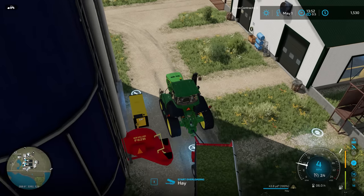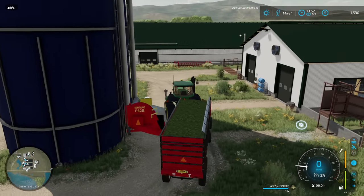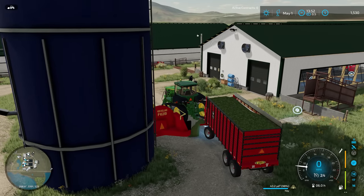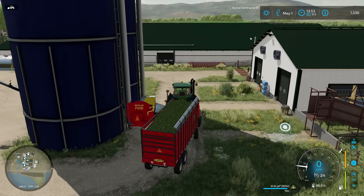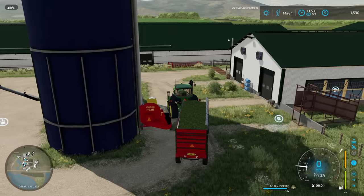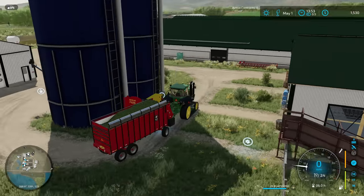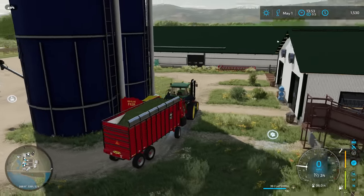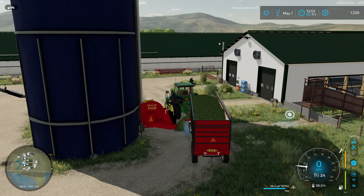I think if Auto Drive keeps doing its job and automating the unload process, we're going to be better off having two wagons running on Auto Drive to keep the forage harvester moving all the time now that we're on the straighter rows. So I'm just going to get this unloaded — that rake should be done at any point now, and I'll be able to put the 7810 on the other forage box here and have them both running.